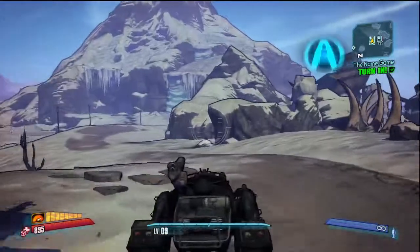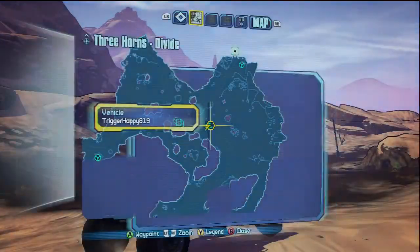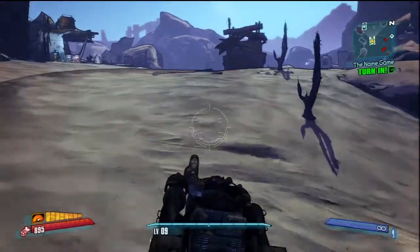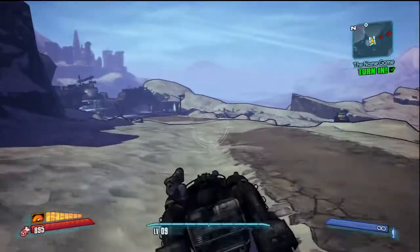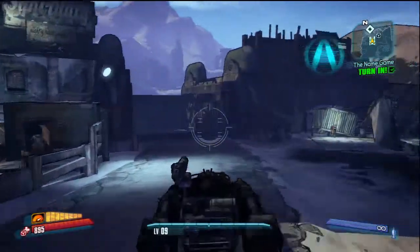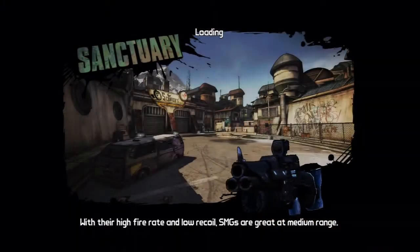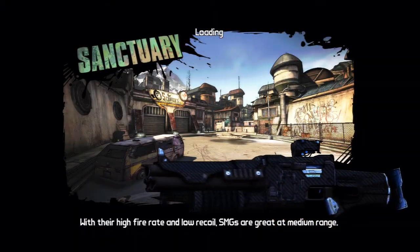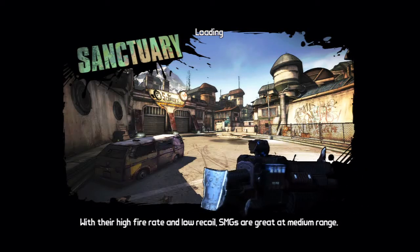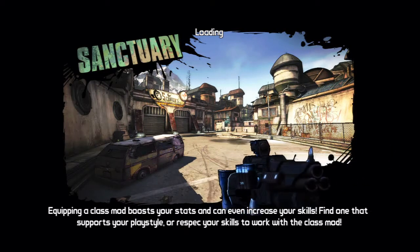We are back playing some more Borderlands 2. We just have to turn in both of these quests here that we just did. Hopefully we get some good weapons for these quests and some experience. We'll probably level up to level 10 while we're at it. Then we will continue on with the main storyline and hopefully make this city fly in the air - however that's gonna work. That's what Scooter wants to do, and whatever Scooter wants to do, he does.